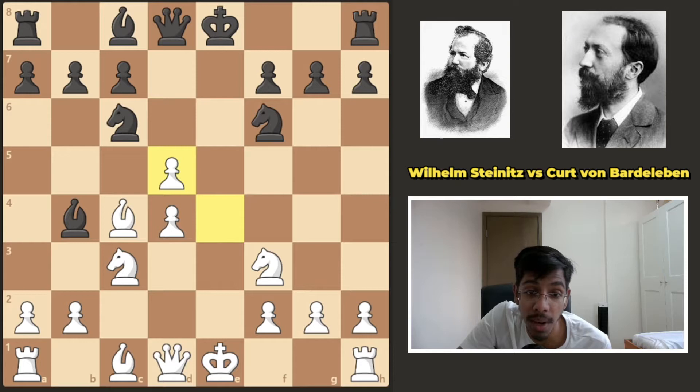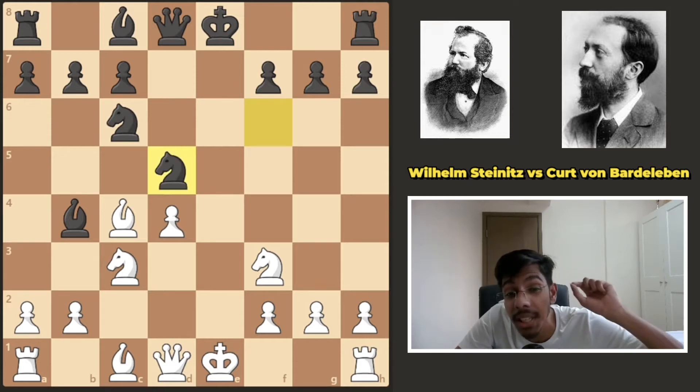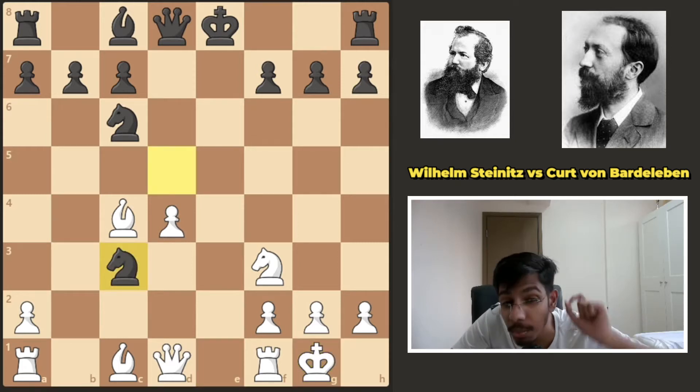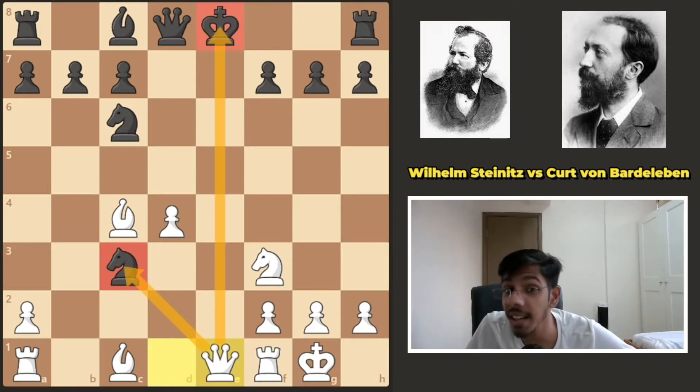And after white took, black recaptured and simply castled. Now in this position, if black is greedy and tries to chop off the knight and take the pawn, that immediately backfires — because white has a queen check, double attacking the king and knight and winning a free piece.